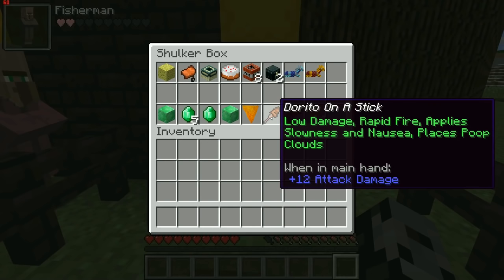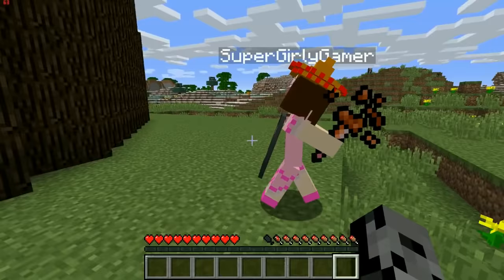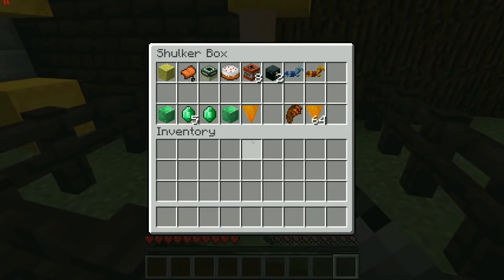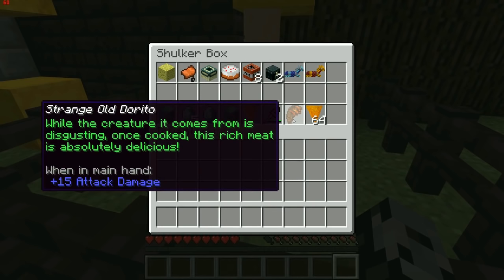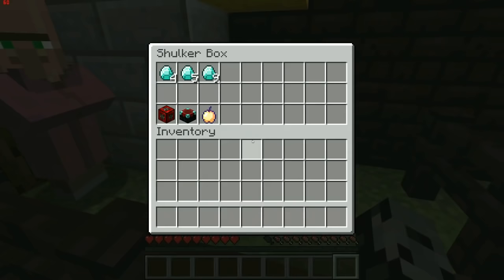Jen thinks the Dorito on a Stick looks like poop on a stick. It does 12 attack damage, low damage rapid fire, applies slowness and nausea, and places Dorito clouds. For Diamond Horse Armor you get a Strange Old Dorito — 15 attack damage. The description reads: 'While the creature it comes from is disgusting, once cooked the rich meat is absolutely delicious.' For Golden Horse Armor you get a bunch of Doritos to eat as food.